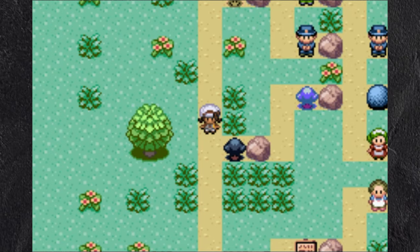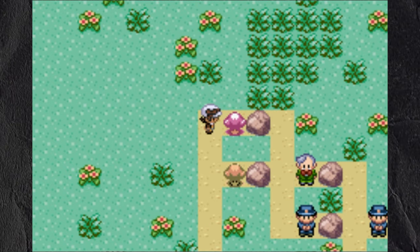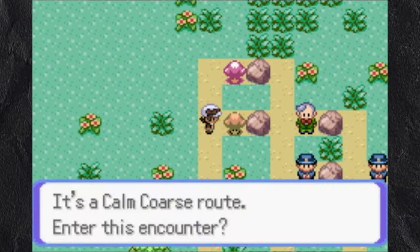The adventure system is extremely similar to the first game. There are paths with three stops on each path. I can choose which path I go on, and some of the paths are combined together. I choose the Calm and Course area.